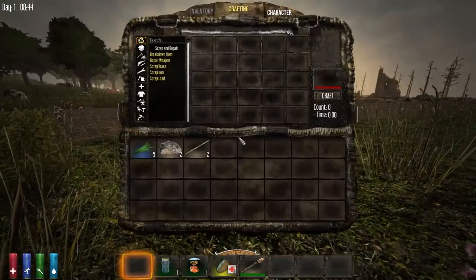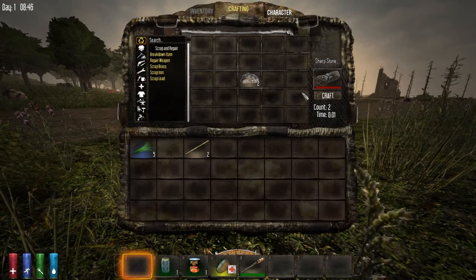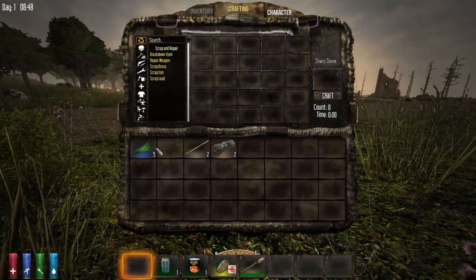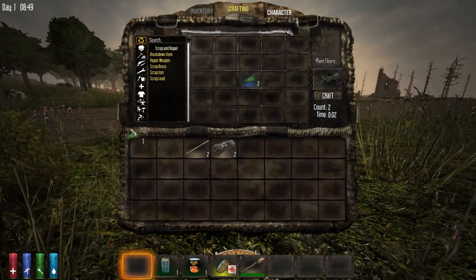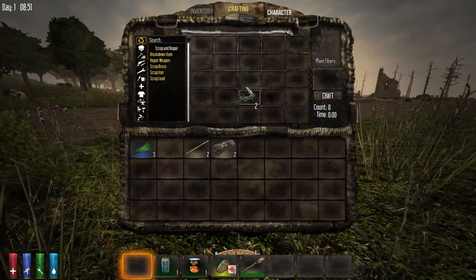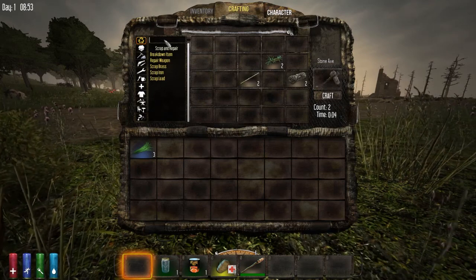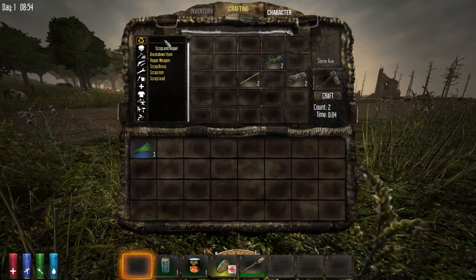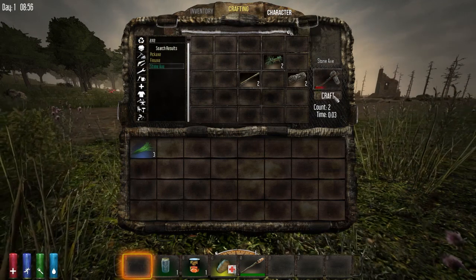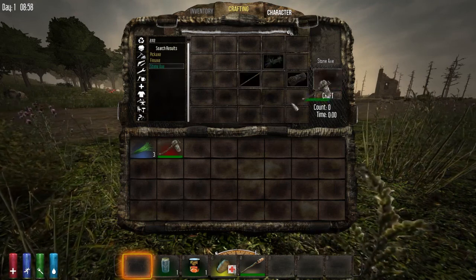So we've got some sticks, we've got some fibres and we've got some stones. We're going to stick the stones into the middle of the crafting grid and craft up two sharp stones. We're also going to stick some grass into the middle of the crafting grid and craft ourselves up some plant fibres. And then this pattern here — which you can find in-game by searching for axe — and we'll see stone axe pattern there, and we can craft two of those up.